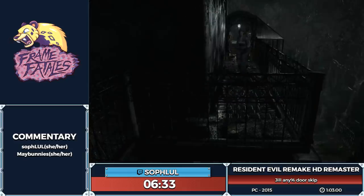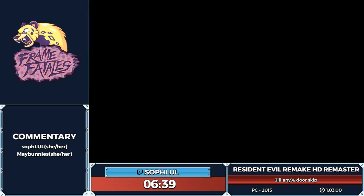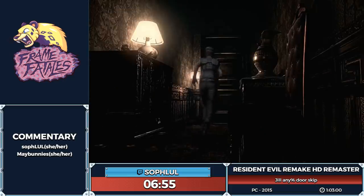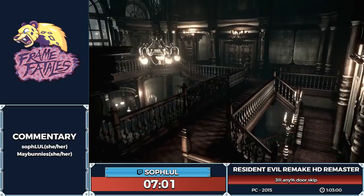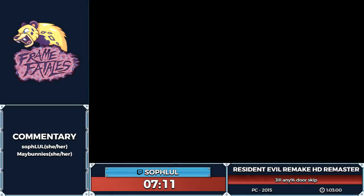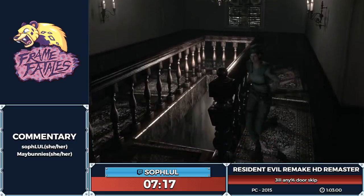Now we get the grenade launcher, which is our weapon of choice for most of the game. It makes Jill preferable to Chris in my opinion — boss fights are just very easy with the grenade launcher. It's very different with Chris because you use the assault shotgun. I've done one run as Chris and it was not good. It reminds me of the one time I tried to practice Chris — I was like, nah, I'll just stick to Jill.